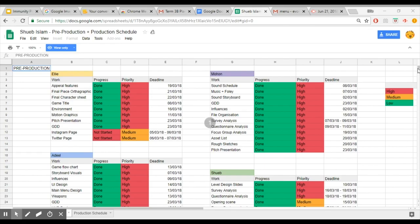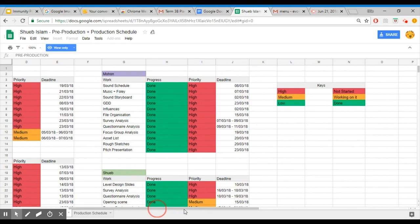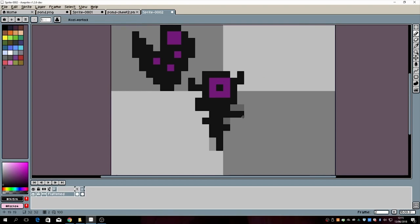As an entire team, we all focused on our set tasks that were assigned and listed in our plan of action sheet and production schedule. The director of our team, Shuab Islam, is the generalist who also keeps us all on task. He helps out with everyone — the visual artist, the sound designer, and the programmer. He helped with the enemy designs and animations, the programming, and with some of the sound editing.